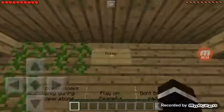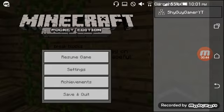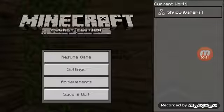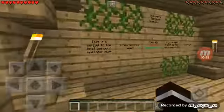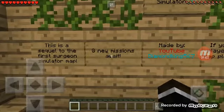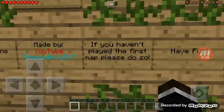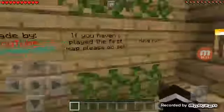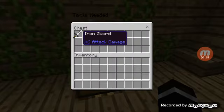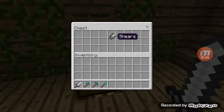It's really fun trying to do surgery on a Minecraft human, you know. It says: breaking blocks only during operations, play on peaceful, don't break any redstone. I'm putting it on peaceful. Welcome to Surgeon Simulator 2 - this is a sequel to the first Surgeon Simulator map. Eight new missions await, map made by YouTube Diamond King. Tools needed: we got a sword, a diamond pickaxe, an axe, a shovel, and some shears.